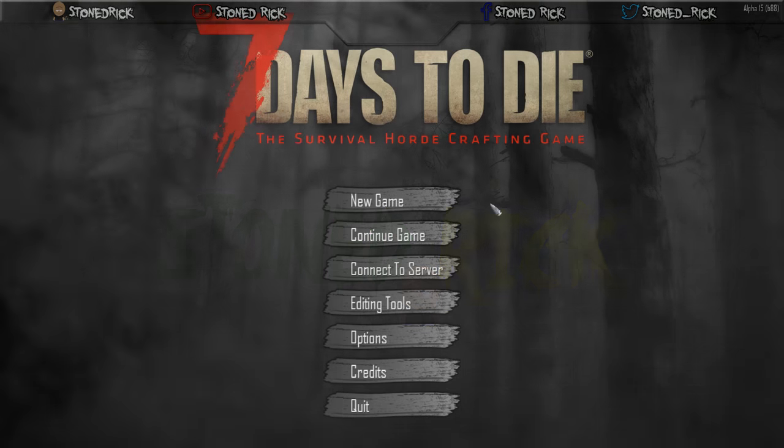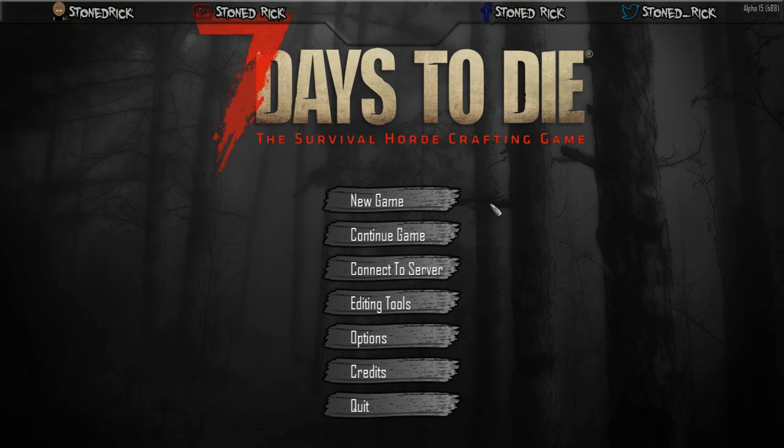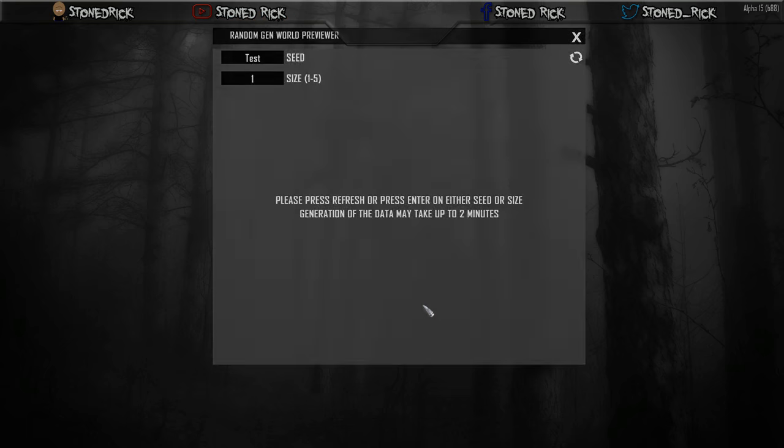Welcome everybody. This is Seven Days to Die, Alpha 15. We are on an experimental build b88 and we have had a new update in the editing tools — there's a random generated world previewer now. I have already put in a testing seed just to test this little map out.